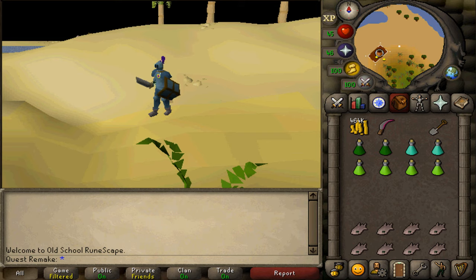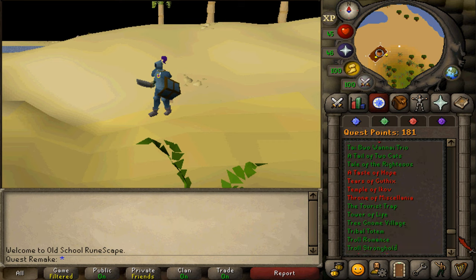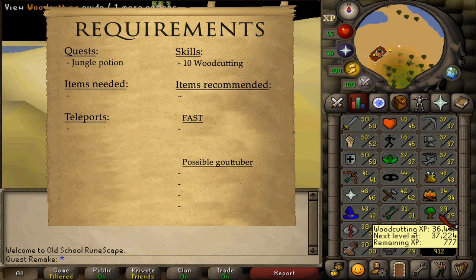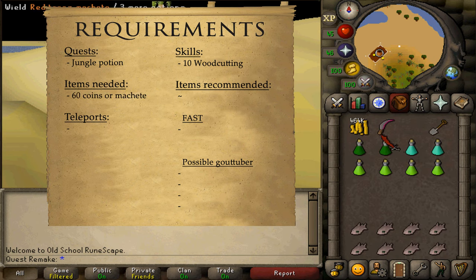Welcome to this guide for the Tai Bwo Wannai Trio cleanup activity. The quest requirement is Jungle Potion and the stat requirement is 10 Woodcutting. Items needed are 60 coins or any kind of machete.